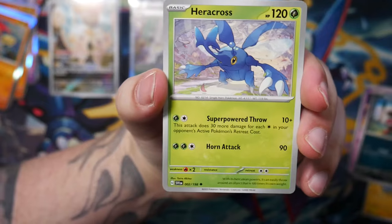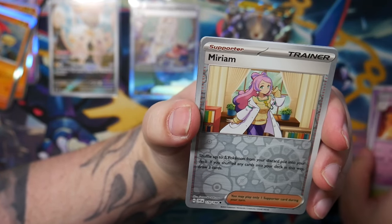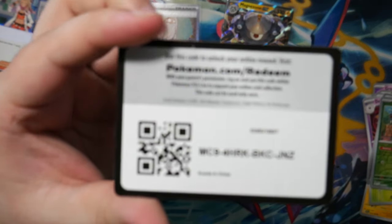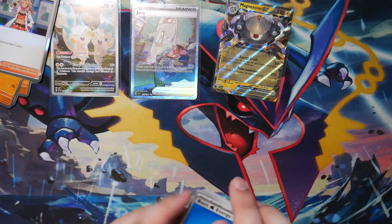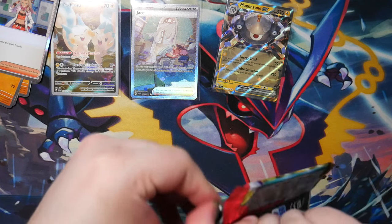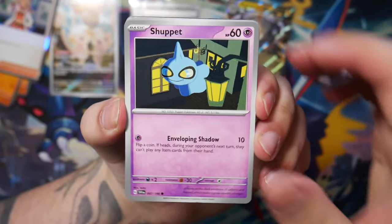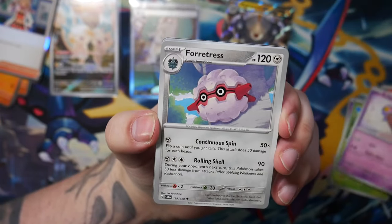Moving on. So that is our special illustration rare. There might be more than one in one of these boxes. We should still get some normal illustration rares. We've got a Reversal Mastiff, another Heracross, a Defiance Band, the Drifblim — that looks cool — Miriam. Miriam is also a really cool card. Scatterbug, Professor's Research Rare. And another code card.